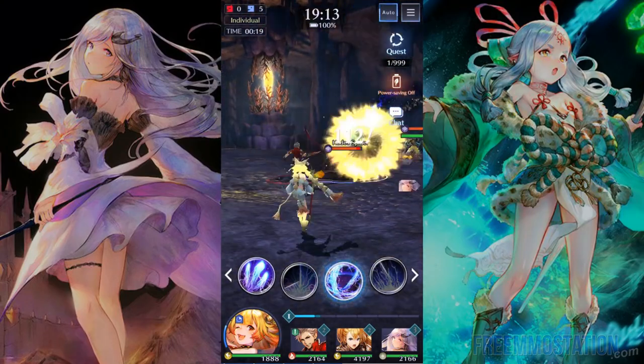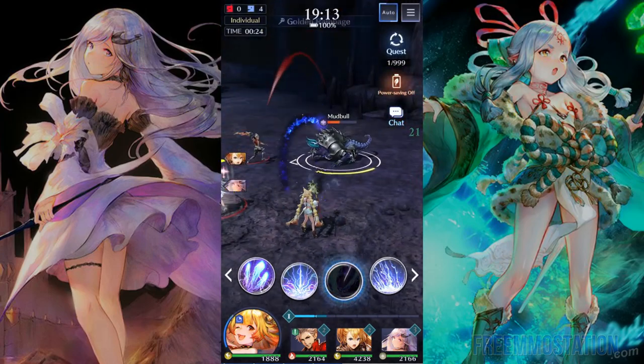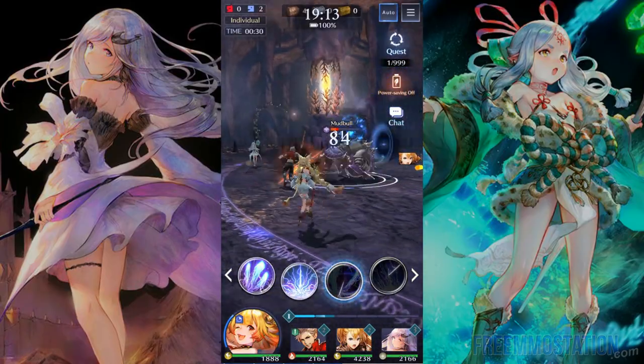Do you prefer to get up close and personal or attack from a distance? Your approach defines your favorite unit. Even if you play on auto, you must manually activate skills and ultimates.